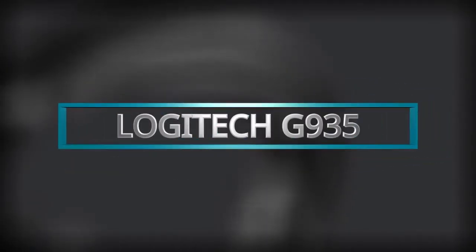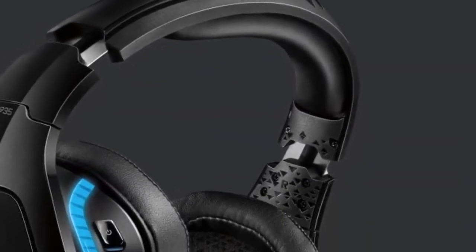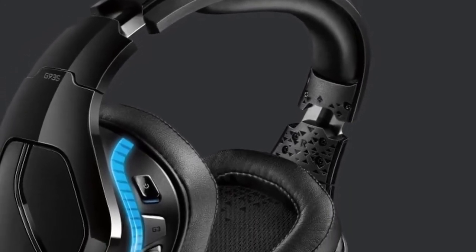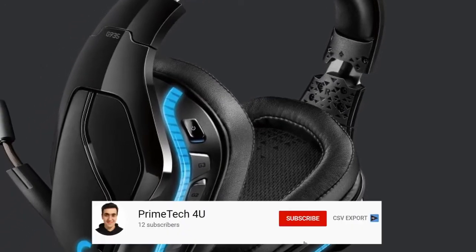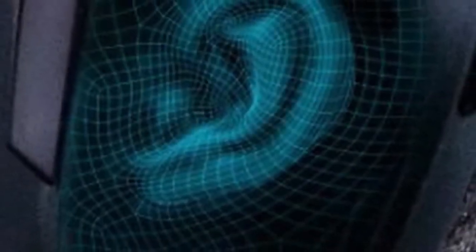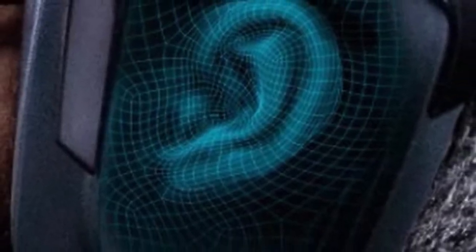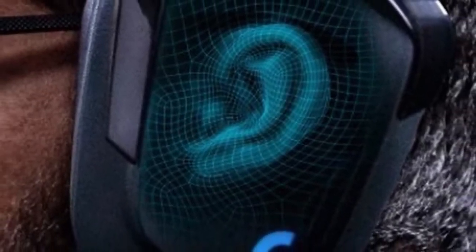The G935 gives you the best of both worlds, with the option to game wirelessly or wired. Play on 2.4GHz wireless for up to 12 hours per charge without lighting, or 8 hours with default lighting. Upgraded Pro-G 50mm drivers are constructed with a woven hybrid mesh that unlocks greater sonic detail, depth, and clarity at any volume. High frequencies, voices, footsteps, and shots fired are incredibly clean and precisely recreated.